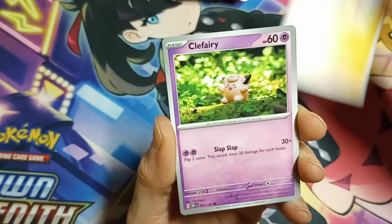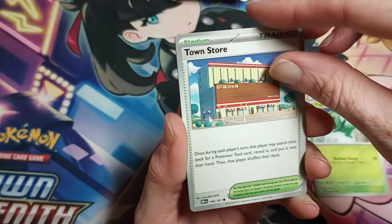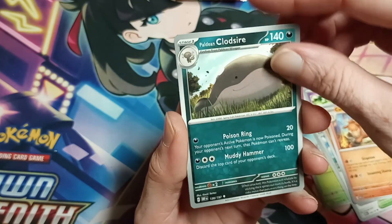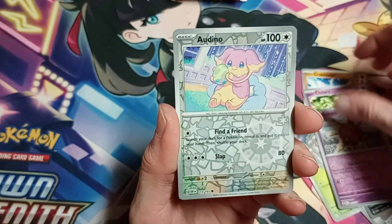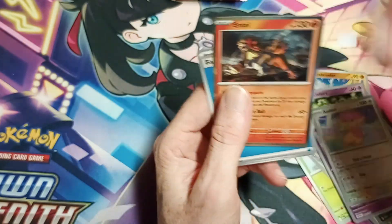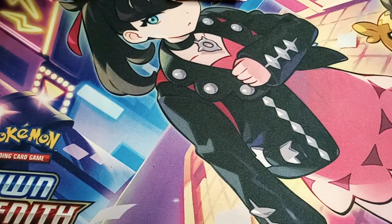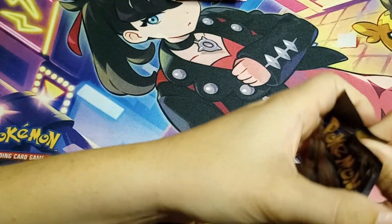We got a Cramorant, the Clefairy, the cap's kid, the town store — by towns are there — Diglett's Bee, Camprupt, a Palossand Clodsire, Solrock, Audino, Entei. Which one? Oh, the Solrock — I didn't even see that reverse pattern on there. That's our third Entei now. Build us a deck!